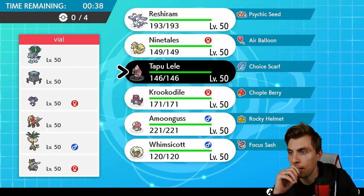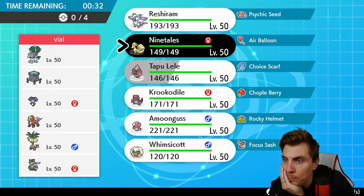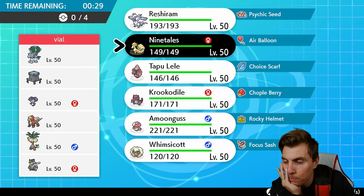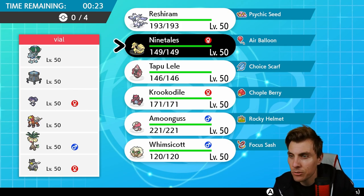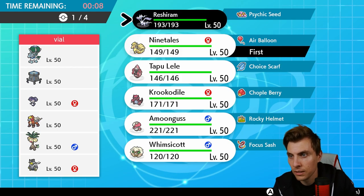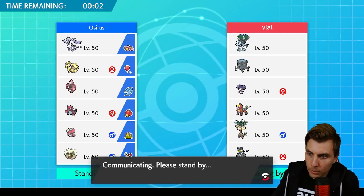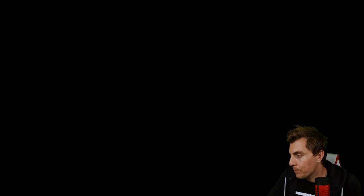Krookodile's Intimidate is pretty nice here, though not great against Entei as it will outspeed us naturally. Urshifu could be a little problematic too, but we have the Chople Berry. The Psychic Terrain makes it difficult to pull the Encore-Disable combination between Ninetales and Whimsicott. Ninetales is quite nice because it has a spread attack. I think we go Reshiram, Ninetales, Tapu Lele, and Amoonguss. Let's lock in with that.